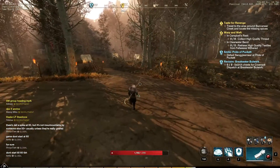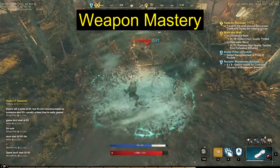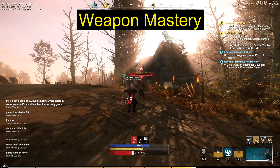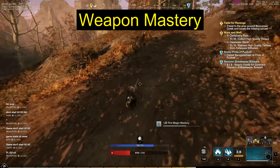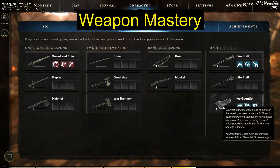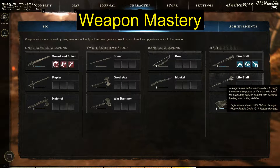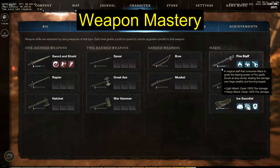Jumping straight into the first point: weapon mastery. You might be wondering, why is weapon mastery so important? It actually is super important. I'm level 28 and I've been grinding, but if I go to weapon mastery, my fire staff and ice gauntlet are level 9 and 11. Keep in mind the max level is 20. As you can see, everything else is level 1 — I was forced to start with a sword and shield which is level 4.